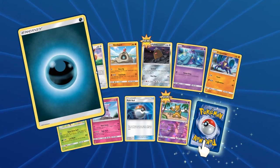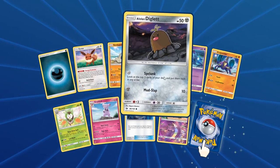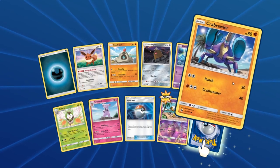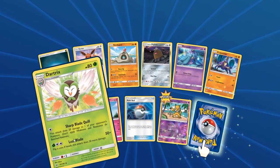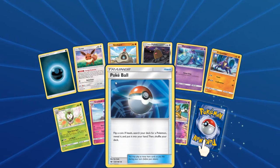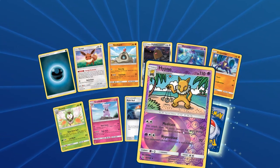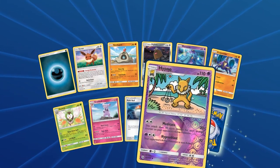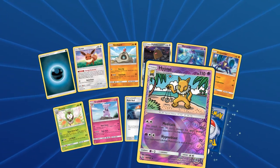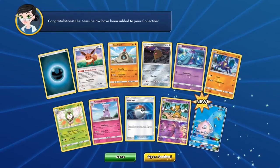Alright, we got a Dark Energy, Eevee, Sandygast, Alolan Diglett, Mareanie, Crabrawler, a Dartrix, Granbull, Pokeball — that's cool art, I like that a lot. A reverse Hypno on the beach for some reason. I don't know why they keep having Hypno and Drowzee on the beach — I guess it's for Alola, but it's weird that they would be on the beach hanging out.